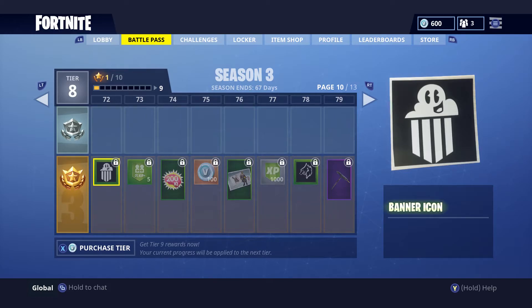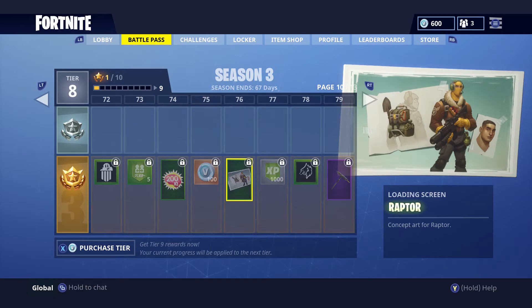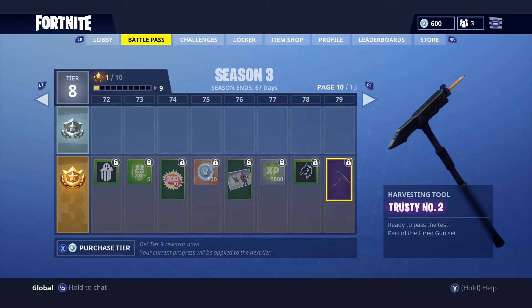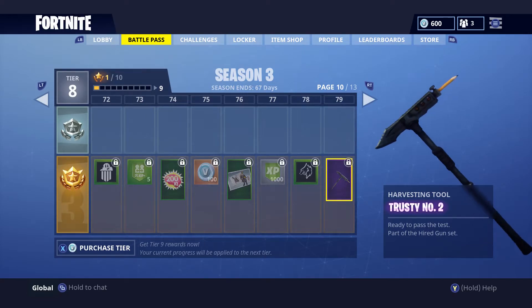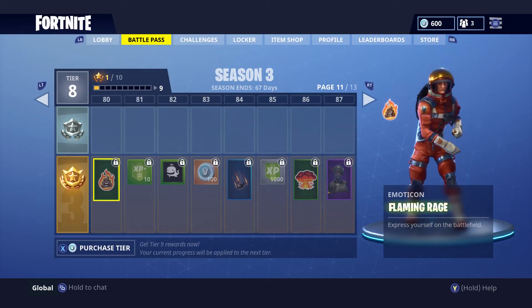Continuing forward: more emoticons, banners, V-Bucks, and a loading screen featuring the Raptor character. Then we have the next harvesting tool called the Trusty No. 2 — it's a pickaxe on the front with a number two pencil on the back. The description says 'Ready to pass the test.' I think that's pretty clever and cool.